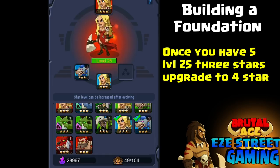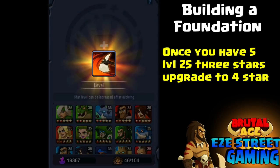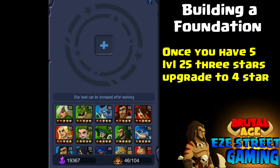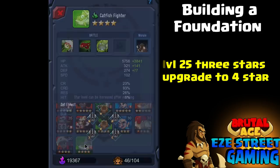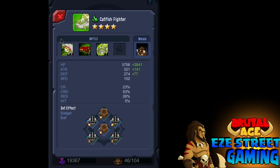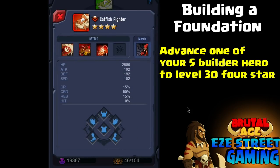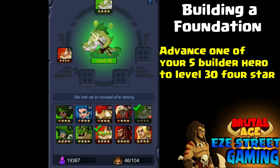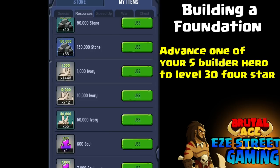That's why some of these three-star heroes end up being so powerful. By the time I get the blue boar to five-star, all of his abilities will be maxed out. If you get a very powerful natural five-star hero, you'll have to get more and more of that same exact hero to max out his abilities. So that three-star boar, once you get him to five-star, will actually be stronger than a lot of natural five-stars because he'll be maxed in abilities. What I normally do is advance all five three-stars to level-one four-star, then advance one of them to level 30 four-star, and then take the other four and feed them to him.